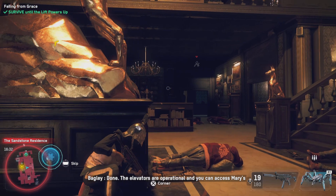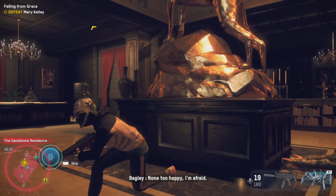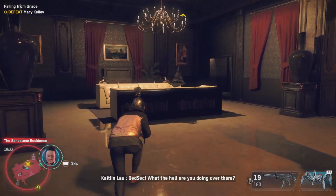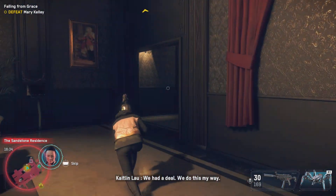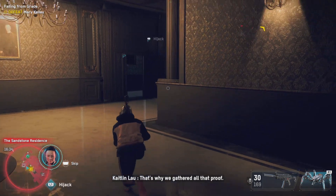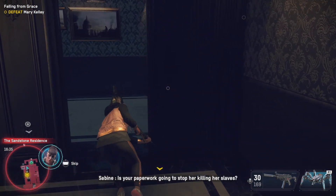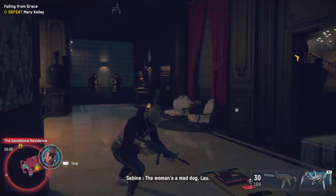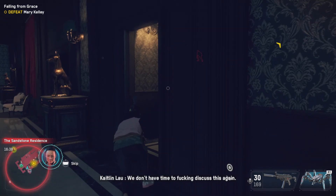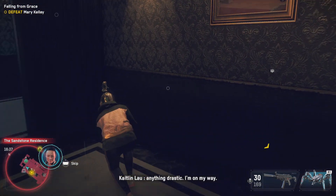The elevators are operational and you can access Mary's office now. Inspector Lau is on channel, none too happy. Deadsec, what the hell are you doing over there? We had a deal — we do this my way, that's why we gathered all that proof. I have the paperwork we need. Is your paperwork going to stop her killing her slaves? The woman's a mad door blow — we don't have time to discuss this again. Get in there and stop her from doing anything drastic.